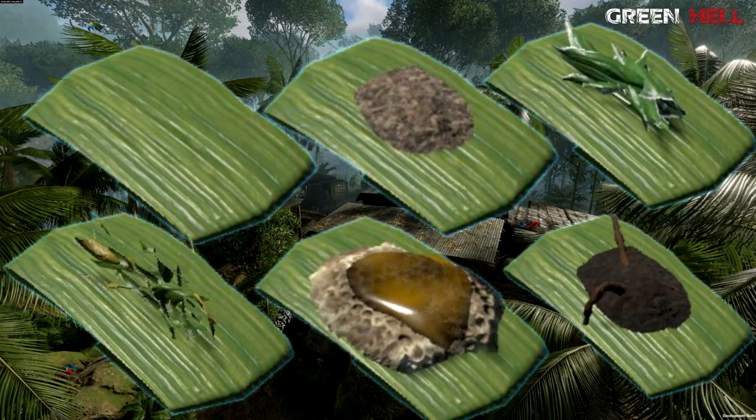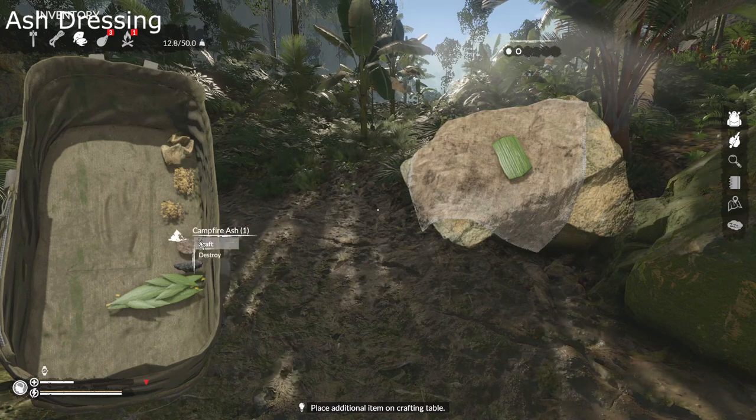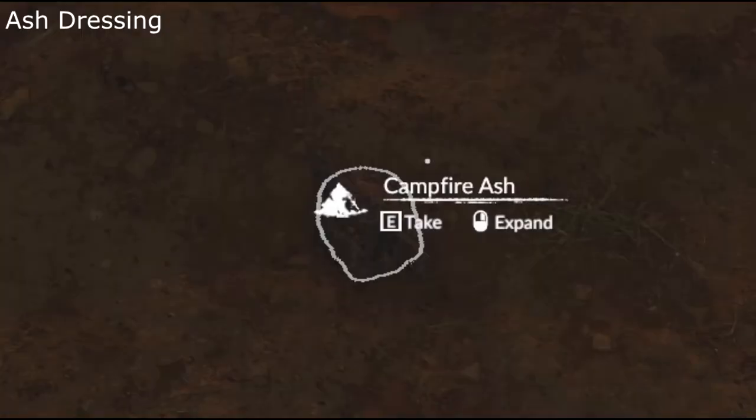There are five different types of dressings you can apply to bandages for added effects. The ash dressing is good for avoiding infections and mainly used to treat scratches, abrasions, and lacerations. The campfire is a good source to find ash.